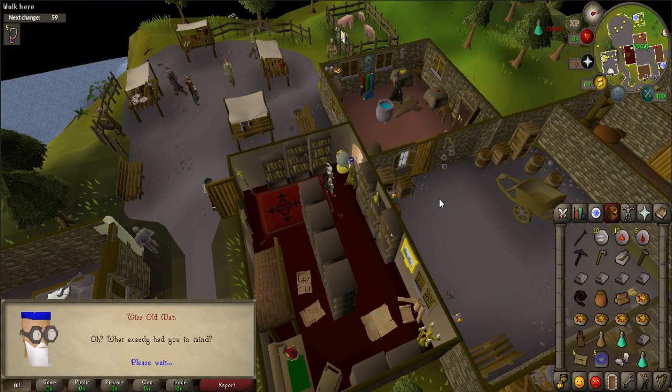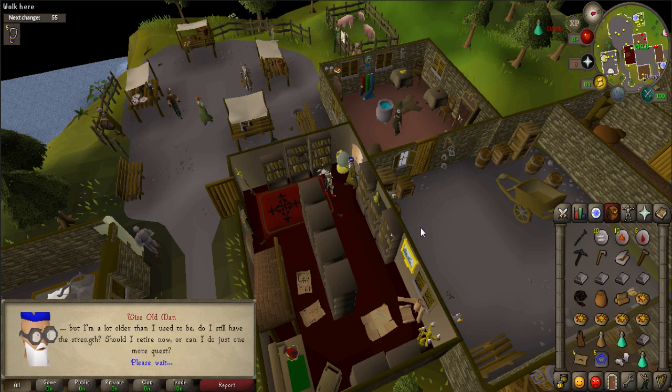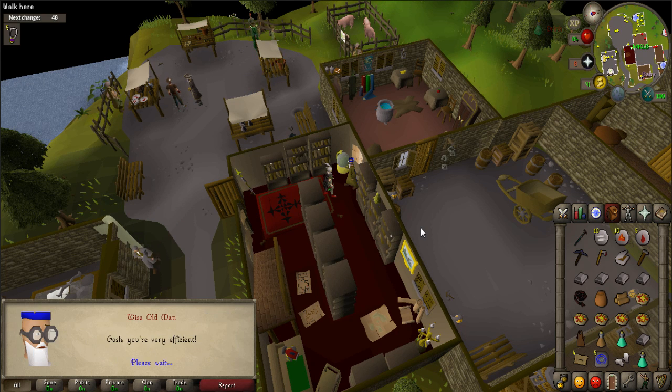During this next part of the quest, you will have to battle 8 level 79 sea trolls with no safe spots. It is highly recommended that you use Protect from Melee prayer while fighting them. Use the bank nearby to gear up and when ready, you must go back to the fishing colony.